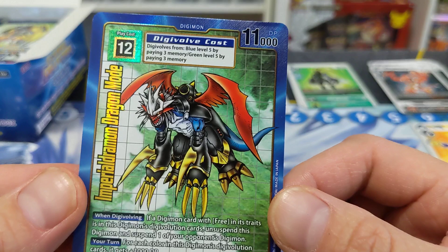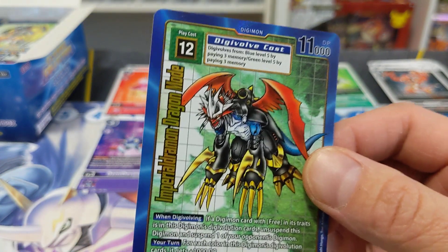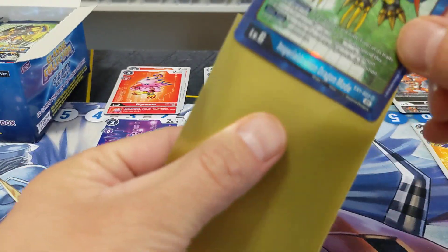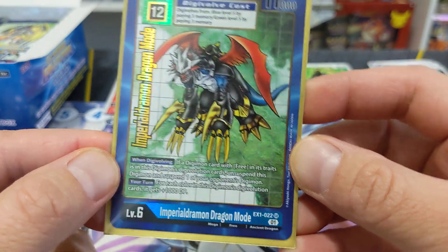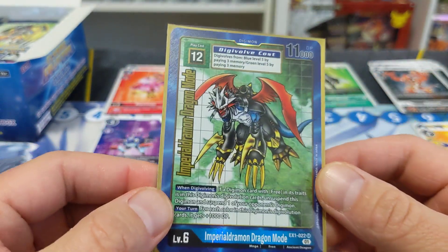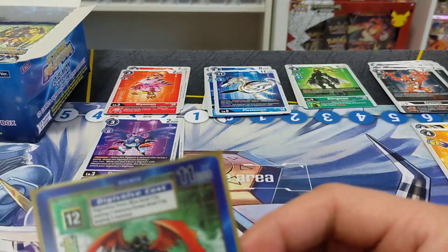This is very awesome, I love to see it. This deserves a sleeve for sure. Love to see it — we got the Imperialdramon Dragon Mode. Just makes me want to crack more of these EX boxes. We'll put that one to the side.